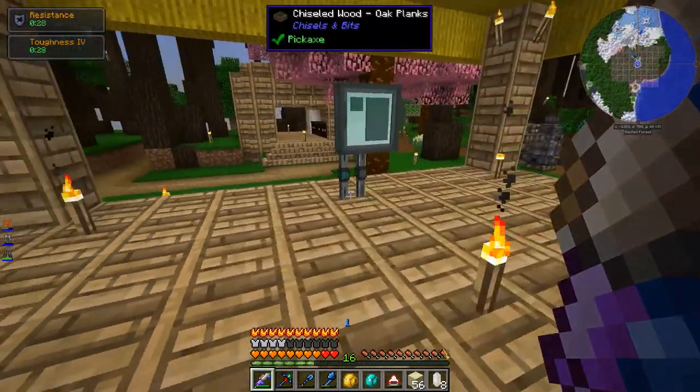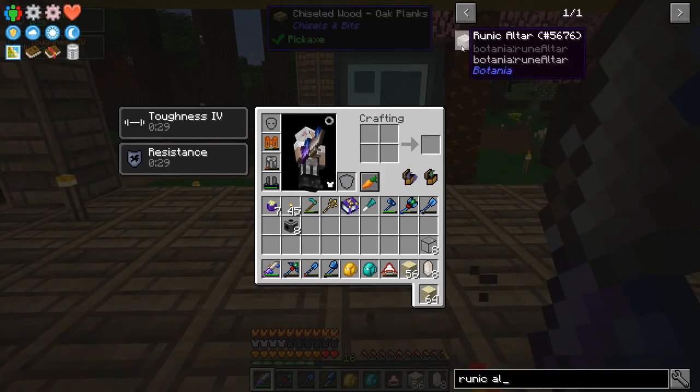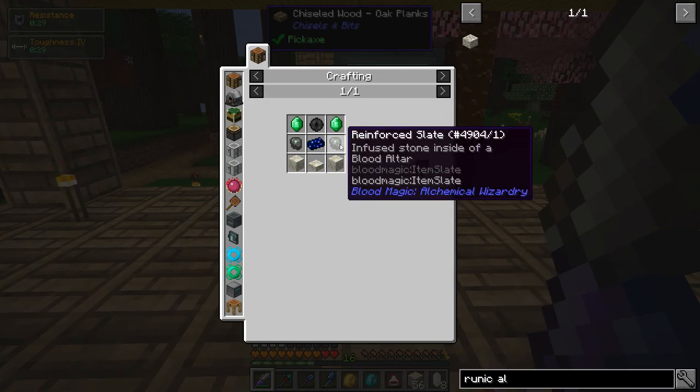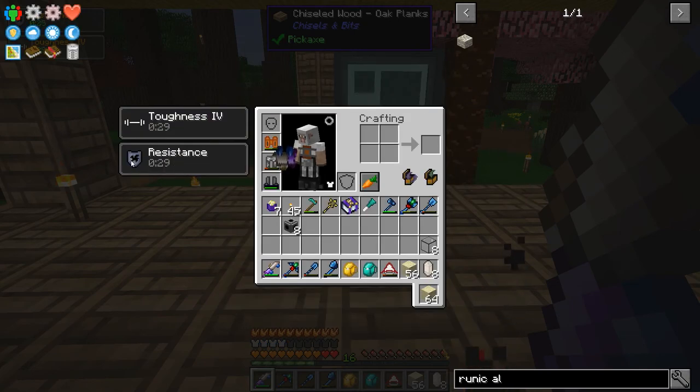The focus for this episode is going to be trying to make the Runic Altar so that I can get into a bunch of Botania stuff — that's going to really open up a lot of things. The one thing we don't have to make the Runic Altar is the reinforced slates, which come from Blood Magic. But to get into Blood Magic, I need to get into Ars Magica 2. So I'm working towards this, starting with Ars Magica 2.